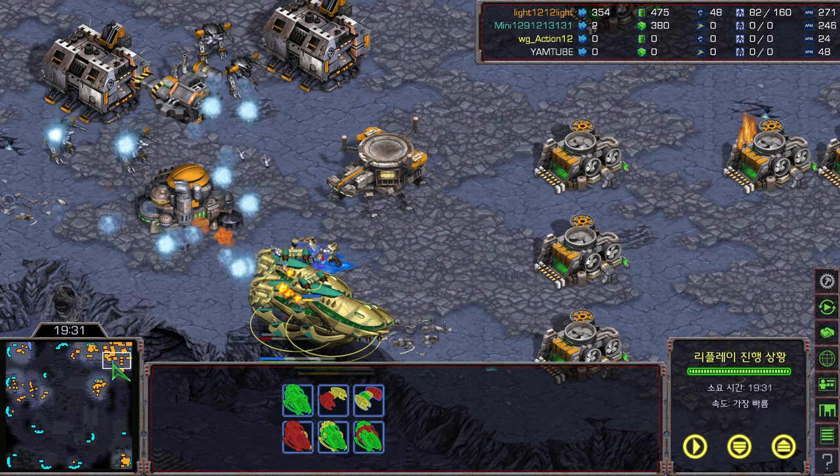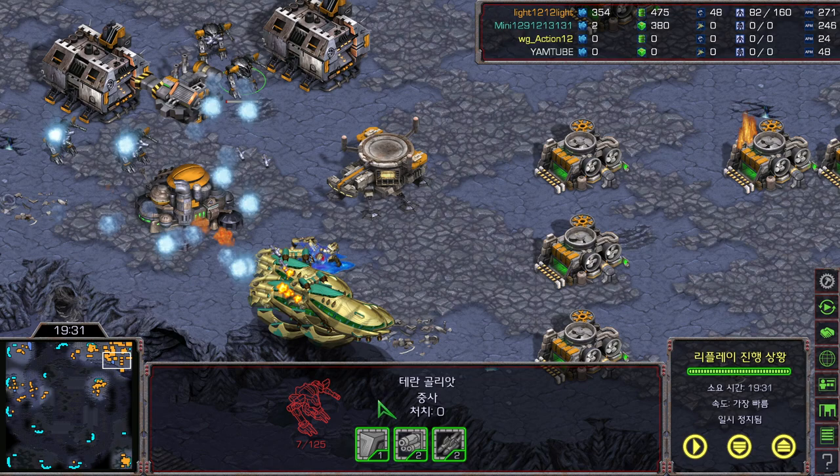Mini taps out. What an excellent play by Light — he executed Mini really well with eight siege tanks, vultures, and Goliaths, following up with SCVs and going for a great timing attack. I like this game so much because not a lot of players go for timing attacks — if you screw it up you're pretty much done with no backup plan. Light played really really well. Thanks for watching — if you enjoyed watching these great games on StarCastTV, please hit the like and subscribe button for more fantastic games in the future.